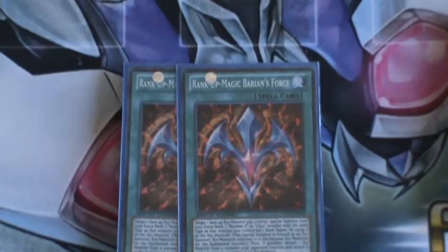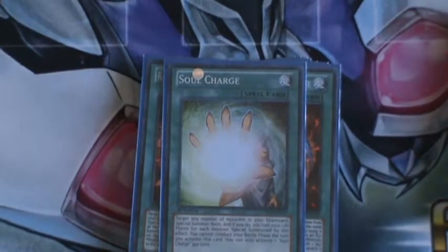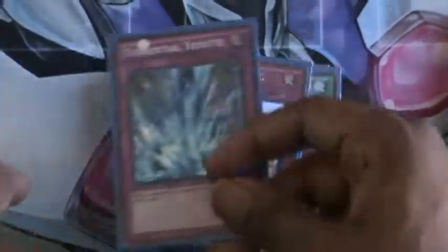And two Baryon Force, for matchups against Seeds. Then we have one Soul Charge, because on the turn you use this you don't really need to attack — you can just abuse the hell out of your spamming. And then for our Traps, we have five Traps: Bottomless, two Deep Prison, one Solemn, and one Torrential.